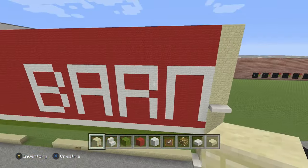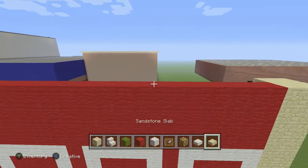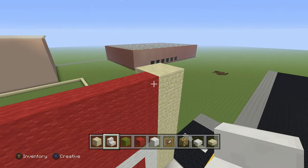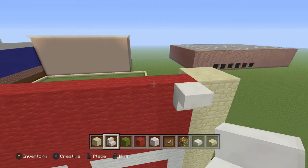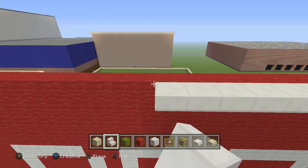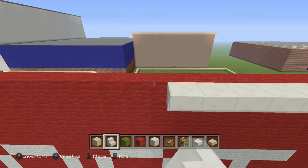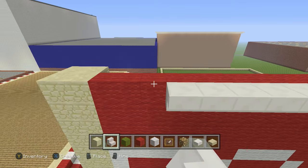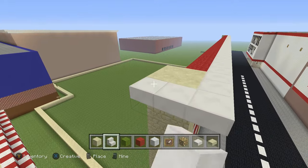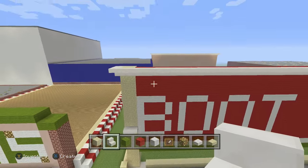There we go — so it should look something like this. Now we're going to get our corsairs and put them on top, going all the way from right to left. Pretty much connected to both sides like so. Go around here, go around there — so we have something like this.